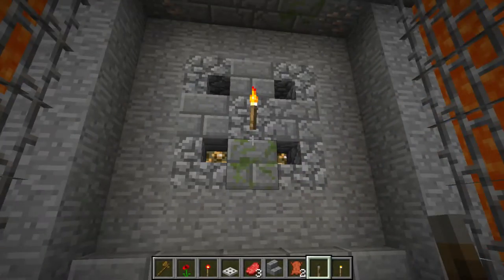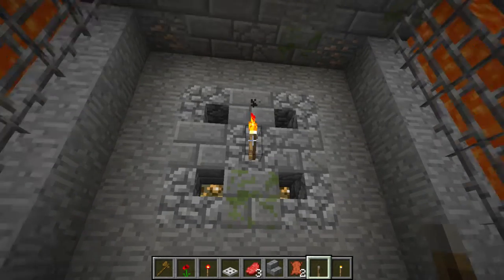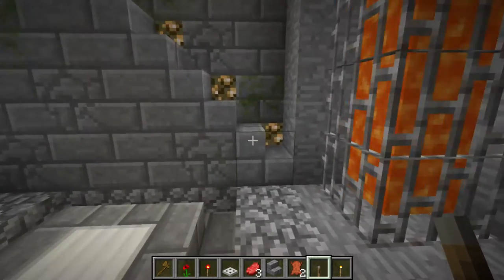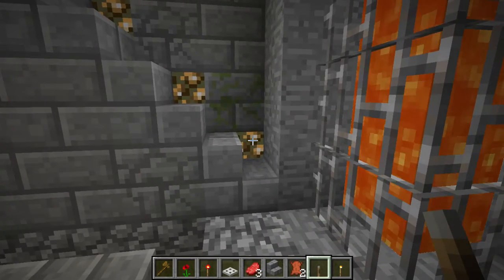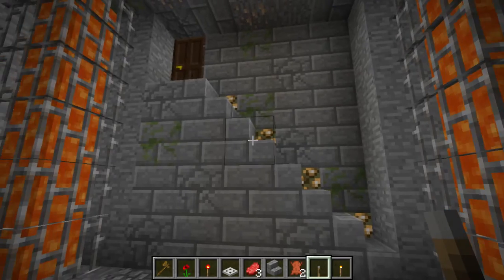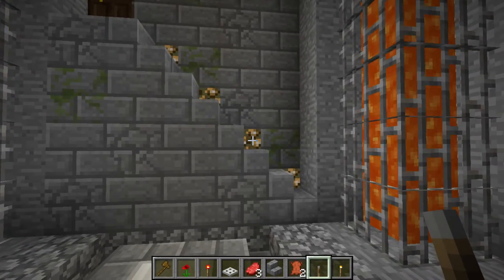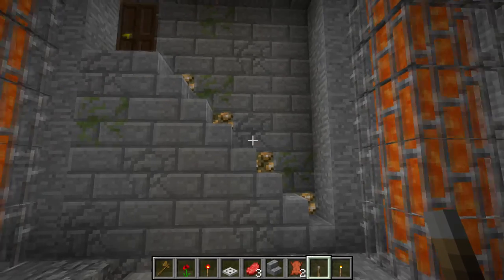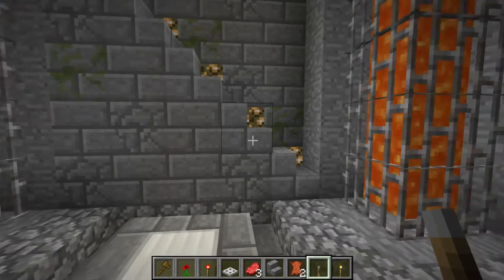Rule number one: don't be afraid of torches. If you place glowstone behind staircases or slabs, it will leave a gap through which the glowstone can actually glow, but it won't produce as much light as if there wasn't a block over it.